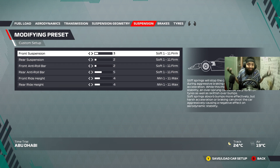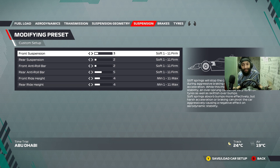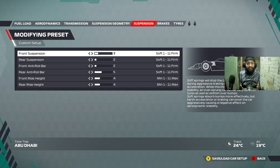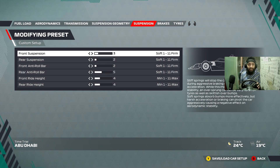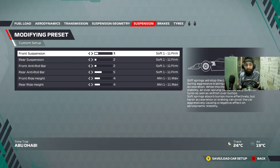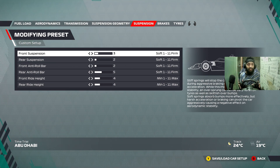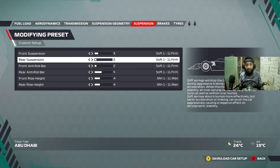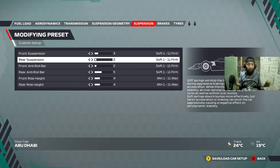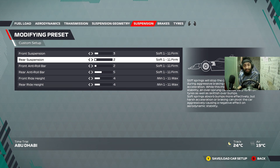I have no idea what this is meant to achieve — whoever made this world record setup, whichever e-sports driver came up with this, surely some mad lad out there who did that. Three on front suspension — understandably you want to keep it soft because there's a lot of bumps here that can unsettle the car, and there's also a lot of curbs you have to take. Keeping the front suspension soft really helps with that. The rear suspension — the only reason I think they raised it is because maybe the rear of the car was bottoming out somewhere, or just to get a bit more turning on the start into a corner.